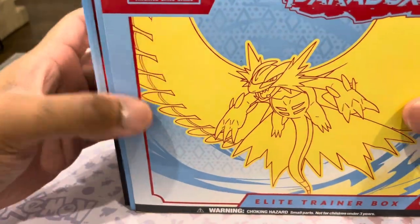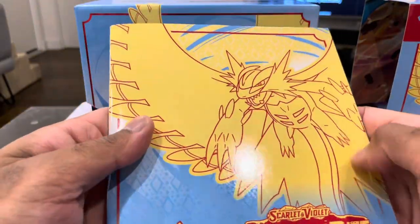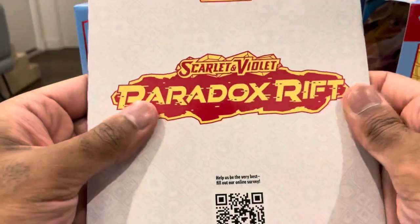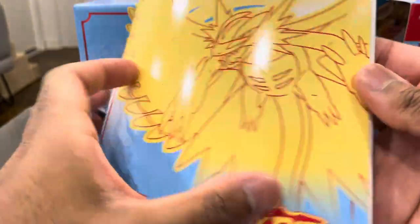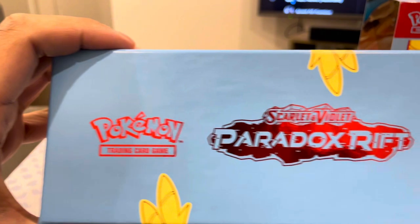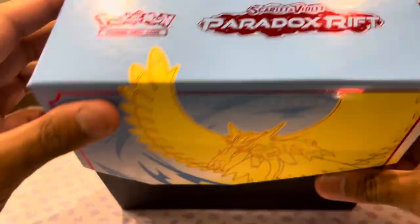Alright, let's open. We've got the book. This is nice, this is way better than the 151 book. It's actually got a bit of a shiny coat - it's not just paper. We'll open this bad boy up. Paradox, look at that, it's quite nice. Bit of reflective red on the blue - red, blue, and yellow.